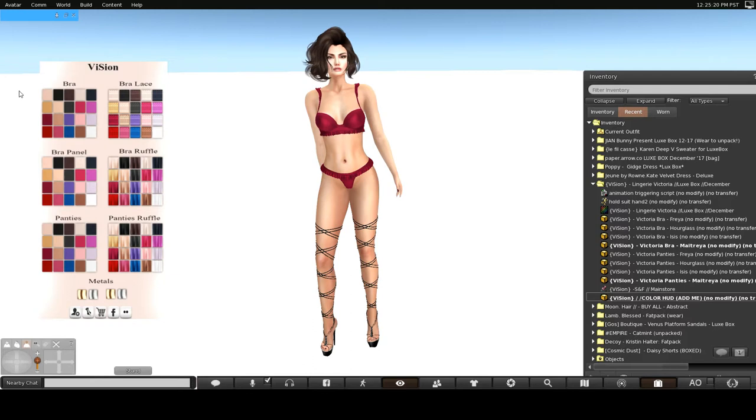Let's check out some of the colors on this HUD. As you can see, this is the outfit — the bra and panties come in different colors. The lace can be one color, the panels another, and the ruffles yet another. Then of course the panties have their own lace and ruffle options. If you want, you can still have it all in one color.